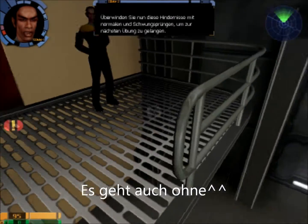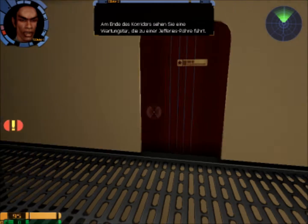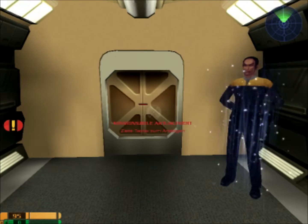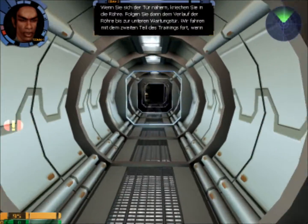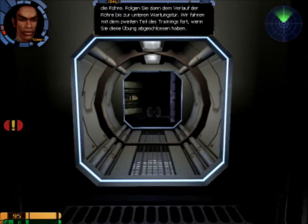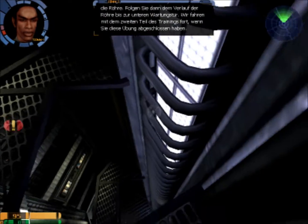Überwinden Sie nun diese Hindernisse mit normalen Sprungen. Wunderbar. Am Ende des Korridors sehen Sie eine Wartungstür, die zu einer Jeffreys-Röhre führt. Wenn Sie sich dieser nähern, kriechen Sie in die Röhre. Folgen Sie dann dem Verlauf der Röhre bis zur unteren Wartungstür. Wir fahren mit dem zweiten Teil des Trainings fort, wenn Sie diese Übung abgeschlossen haben.